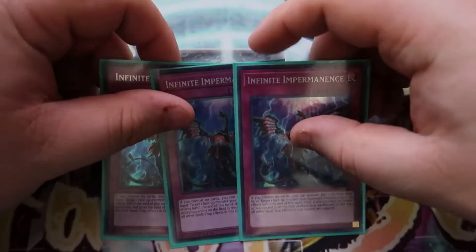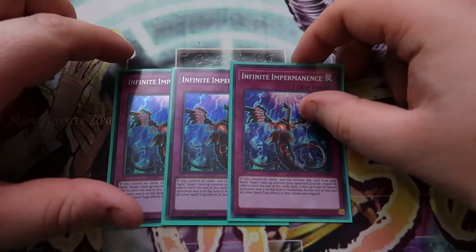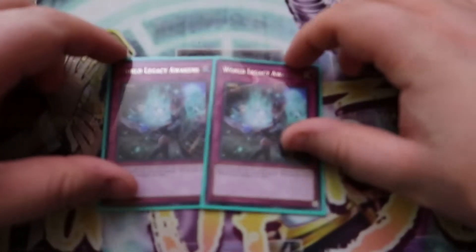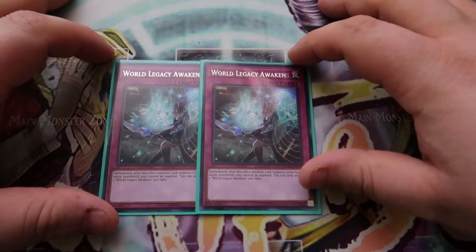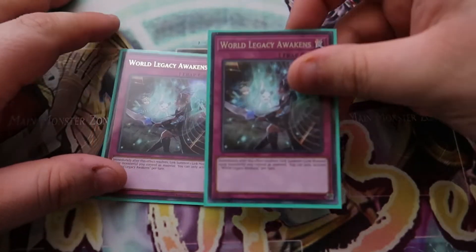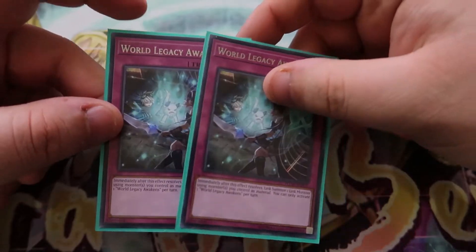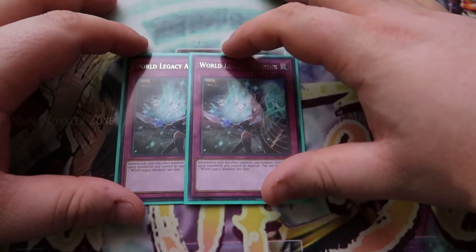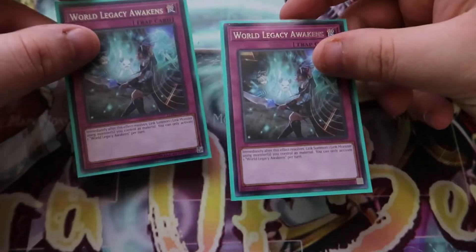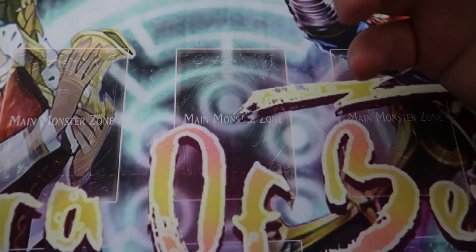We also play triple Infinite Impermanence because this is a hand trap that can be activated in the same column as our Magical Musket monsters, which is really really good. The last two traps I played were two World Legacy Awakens to help me link summon into Max on my opponent's turn. Once I got into the tournament I found out how good this card really is, so I may play it as a three-of, or I may side all three copies and bring them in game two or three when I know I'm going first. There are some cards in my side deck that I really wish I had main decked.